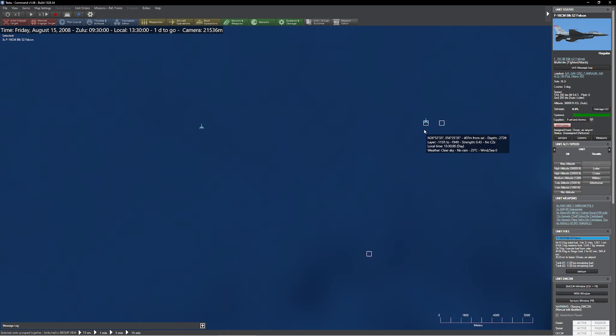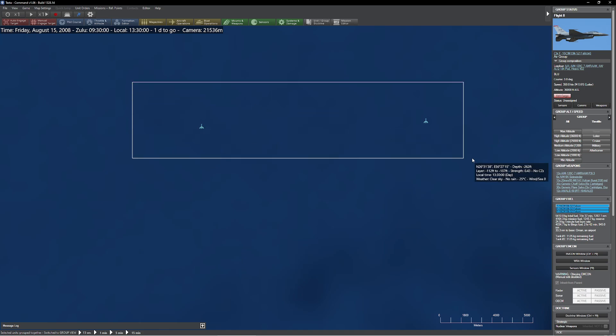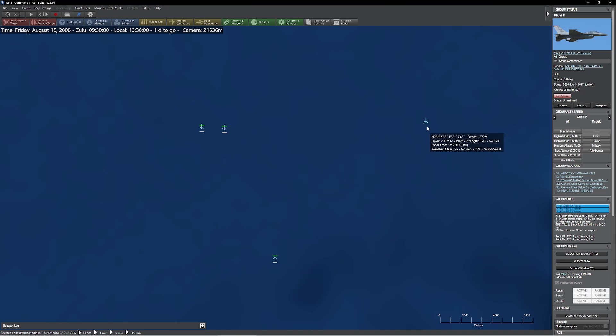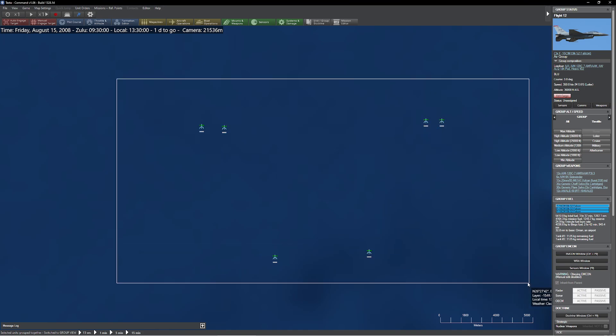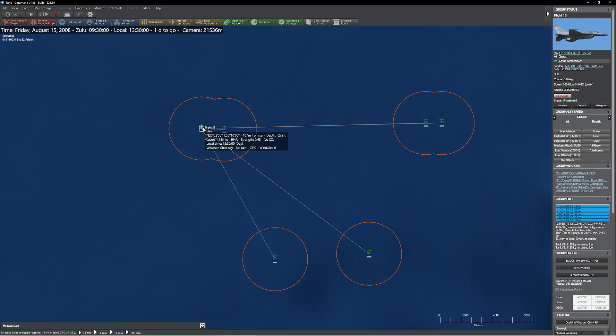So what I'm going to do now is group this group — remember, these were all individual ones. Now what you're probably asking is: is it possible to take two groups like this and link them together? Yes. If I go ahead and press G, you're going to notice you're going to get this big angry error giving you a warning saying: suggest a temporary workaround — dissolve all groups and then add to the remaining group. What they're really saying is: click on this, press delete, click on this, press delete, select them all, press G. That's how you do that.